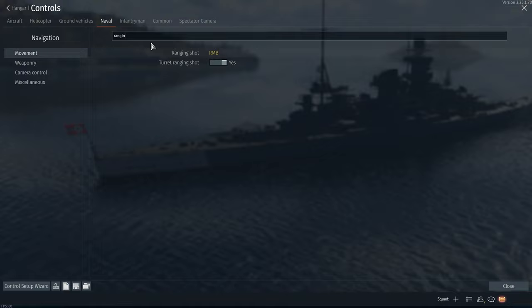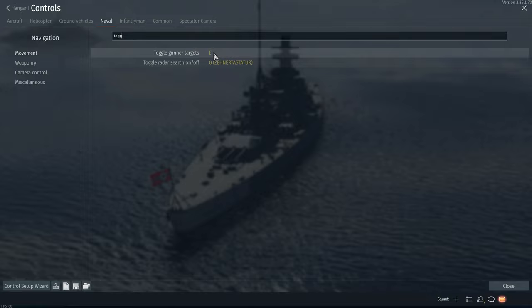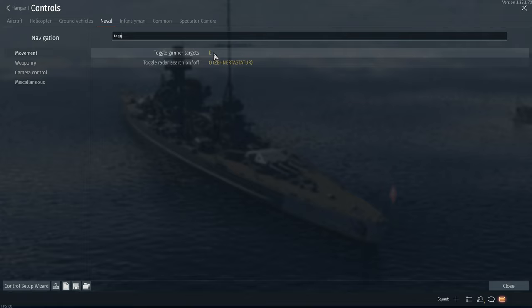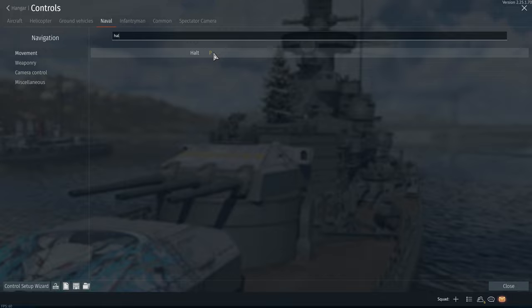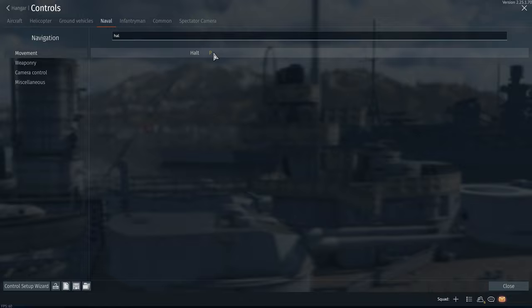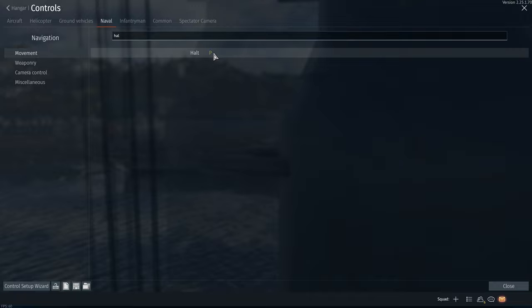The next one is the 'toggle gunners targets,' which I think is by default set to E. You can switch between: gunners shouldn't shoot at all, they should shoot everything, they should only shoot at floating things like boats and ships, or only aircraft. Then we have one of the most important settings: the halt. I have set it to P. If you press it, your ship, if it is going forward, basically tries to throw the anchor — the engines go into full reverse until you get really slow and then bring you to a halt.